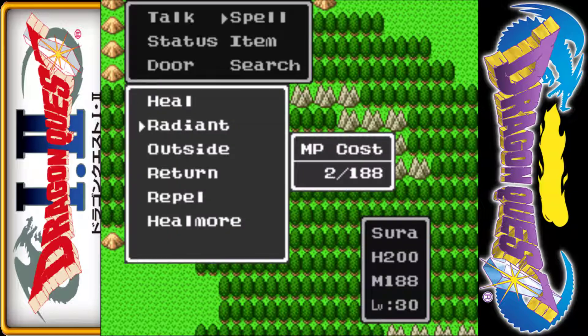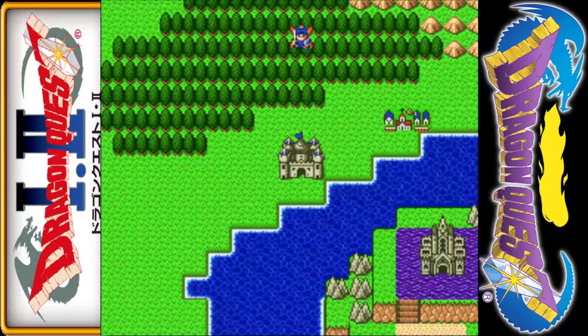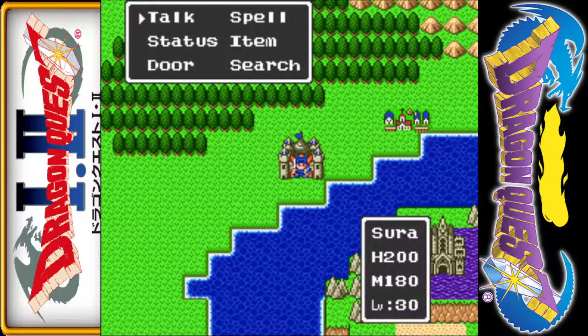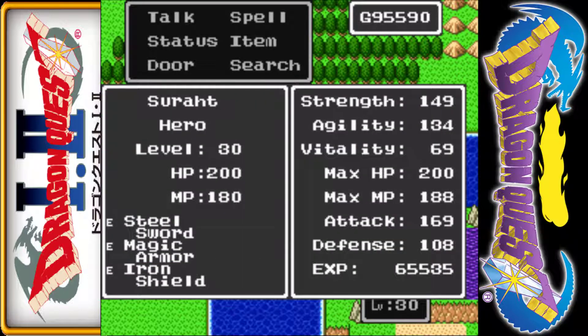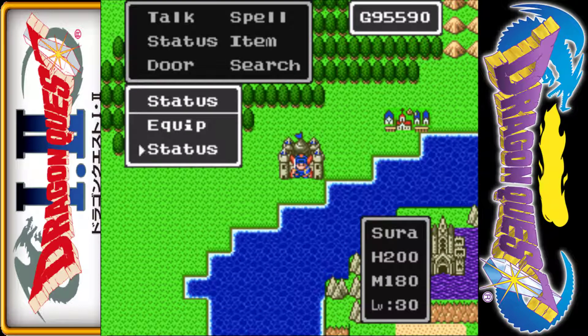We have this item but it's not all that useful at the moment — it becomes much more useful later. Let's check our status: we have all the magic we'll ever get — fire bane, heal more, stop spell, sleep, fireball, heal, radiant, outside, return, repel. That's all the spells you get, with heal more and fire bane being higher-level, higher-cost versions of heal and fireball, as you probably guessed.